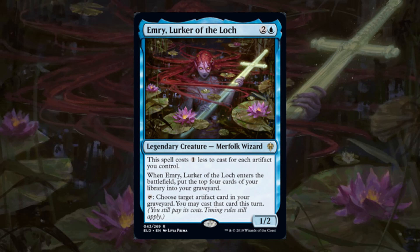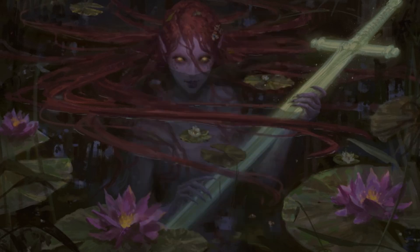She costs two and a blue for a 1/2 Merfolk Wizard that costs one generic less to cast for each artifact you control. When Emery, Lurker of the Lock enters the battlefield, put the top four cards of your library into your graveyard. Then tap: choose target artifact card in your graveyard — you may cast that card this turn, though you still pay its costs and timing rules still apply.